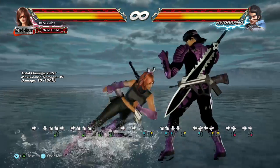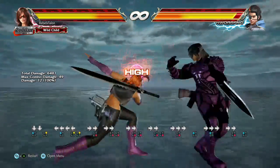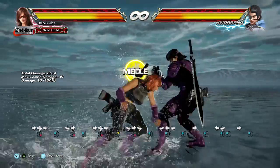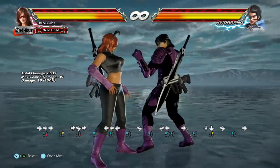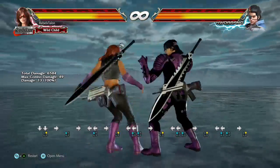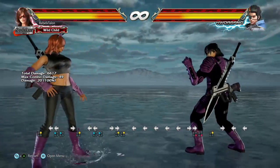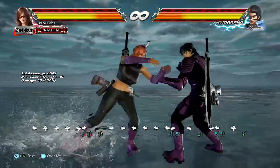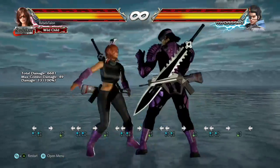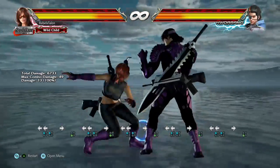The only stance she really has is her Harrier stance. She's got Harrier 1 which is just a quick little poke - I use this in strings all the time. She's got her 2 which is really good for forcing crouch on block and knocking them down if it hits. Then her 3 which is her low attack - I would not use this often, just whip it out every now and again to see how well your opponent knows Katarina.